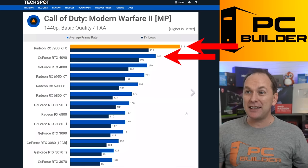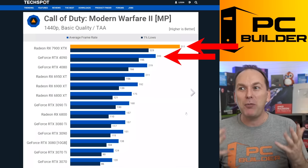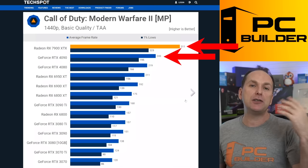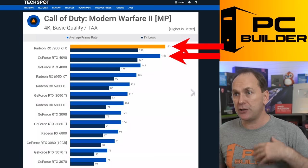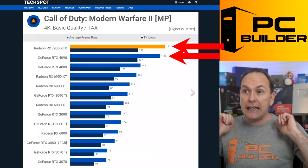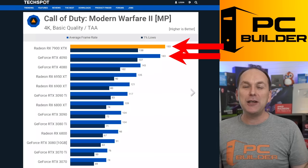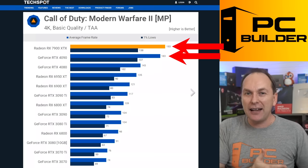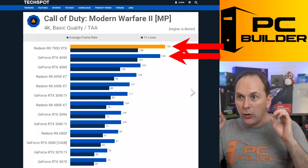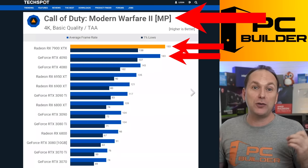4090 gets 243 FPS, the 7900 XTX gets 311 — that's almost 100 more FPS. This is using basic quality settings at 1440p — competitive level settings, not ultra detail. Even if you turn on 4K, it still beats the 4090. A GPU that typically costs almost $800 more USD — almost twice as much. Totally insane value if you're a Modern Warfare 2 or Warzone 2 player.